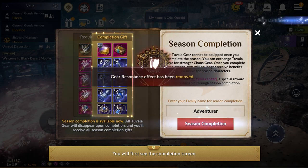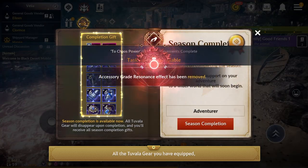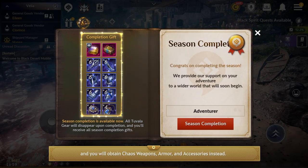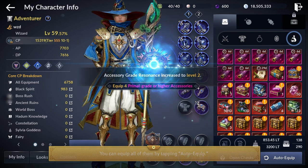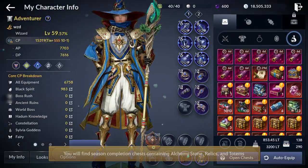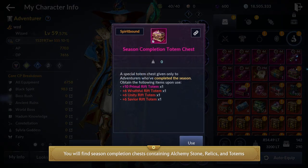You'll first see the completion screen when you complete the season. All the Tuvala gear you have equipped, including Tuvala accessories during the season, will be deleted and you'll obtain Chaos weapons, armor, and accessories instead. You can equip all of them by tapping auto equip. You'll find season completion chests containing alchemy stone, relics, and totem in your inventory that will increase your CP once equipped.